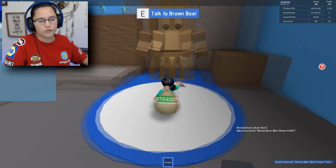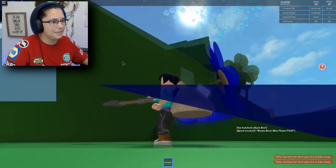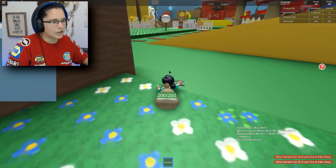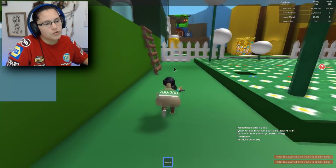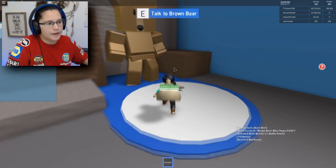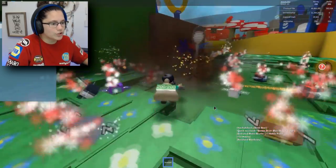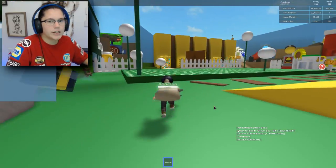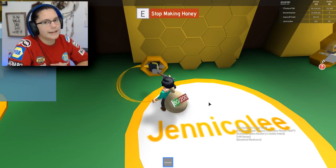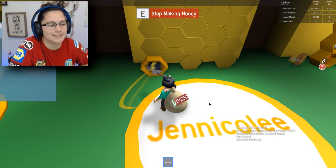Collect 500 pollen from the blue flower field. Where is the blue flower field? We're gonna go find that — oh, it's this one. I need to get back up there but I don't know how. I gotta go drop this off and give him the 26 that I do have. I gotta go back to my honeycomb and drop off all the pollen, make my honey, then go back over to the blue flower field and get so much pollen. So much!